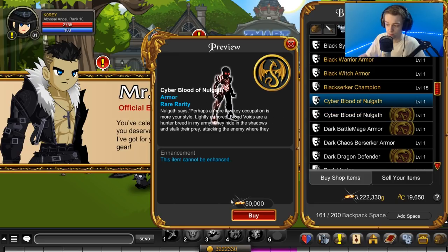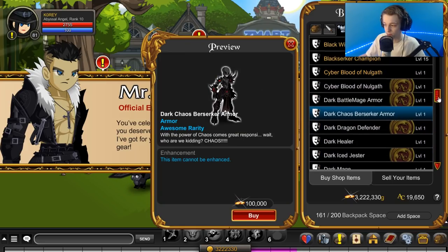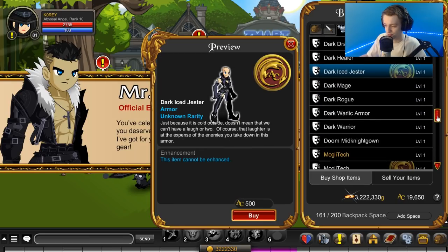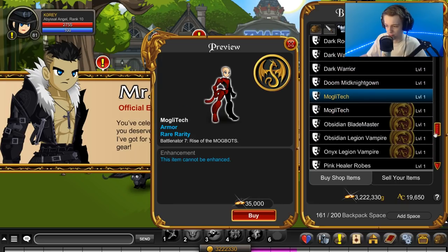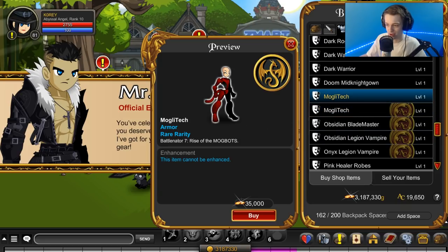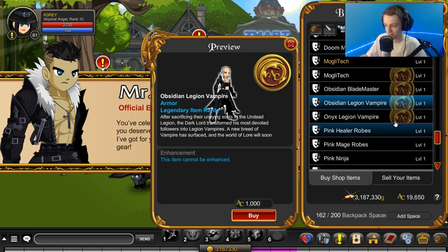Instead of buying the 1,500 AC version, you might want to just go for the 50k gold version and store it in your bank if you have a membership. You always have that item there, and if you ever want to use it again, you just activate your membership for a few dollars a month. Something to think about before you buy a really expensive item that is also available for gold.